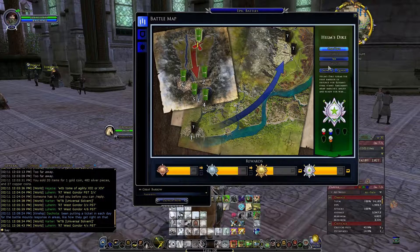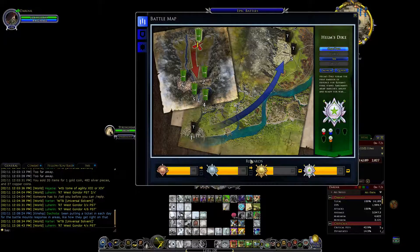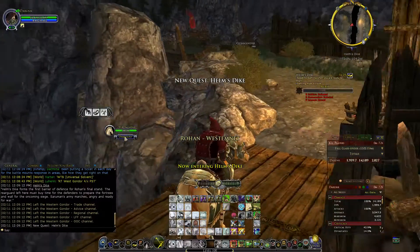Let's look at Helm's Dyke. Two man and six man are both pretty easy. So we are going to go in there and do that. The good thing about Helm's Dyke is you have time to prepare.